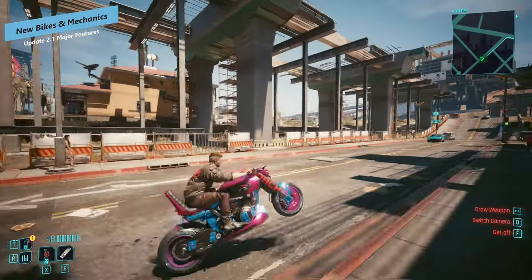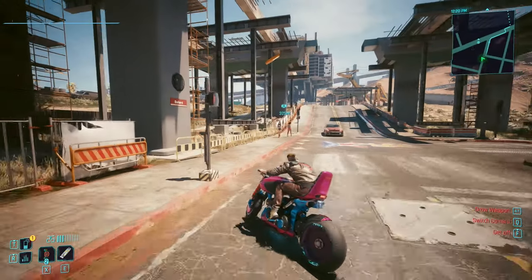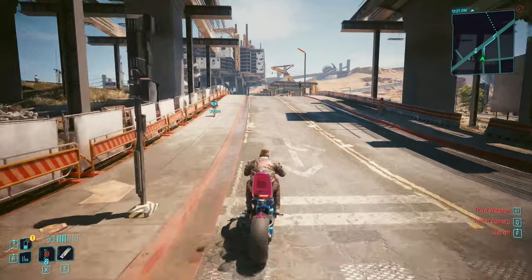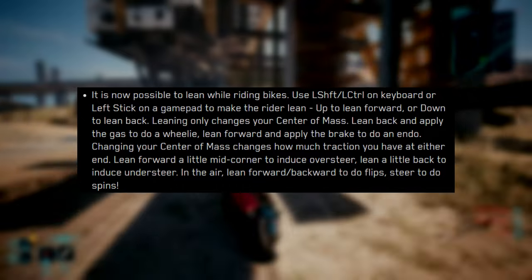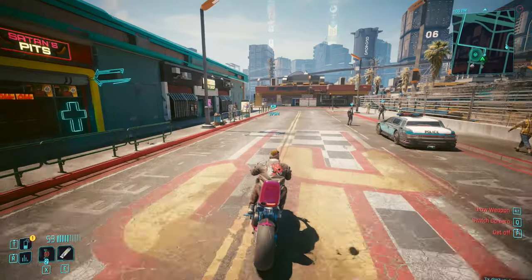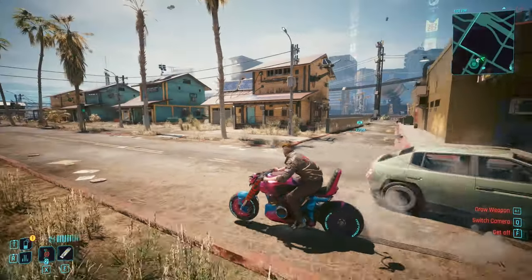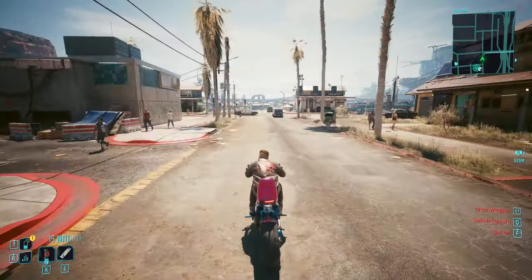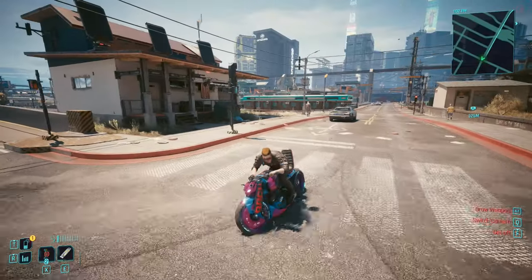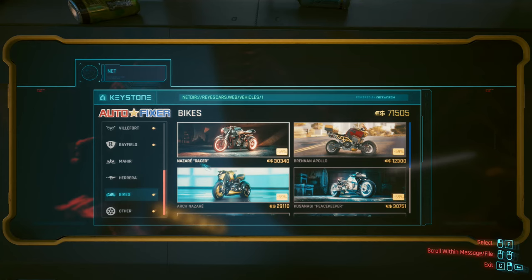Bikes no longer feel like trucks when you drive them, which is another great change. Now with bikes you can actually maneuver and get off the ground a little bit — you can lean by holding left shift or left control on keyboard, or the left stick on gamepad to lean left or right. You can lean back to do a wheelie, get some air and do a little spin. I also noticed you can now grind around corners properly with the bike — if you lean in the right direction you flip around the corner, which is really quite nice.